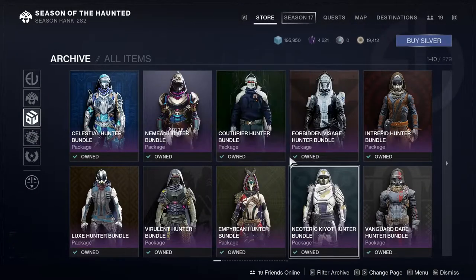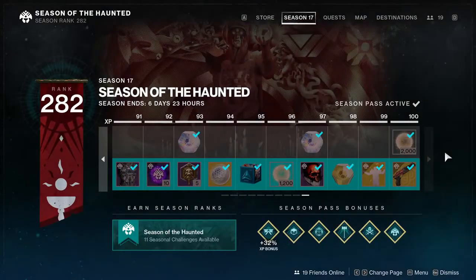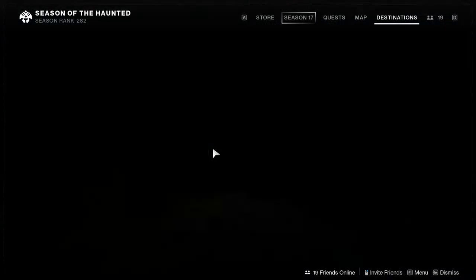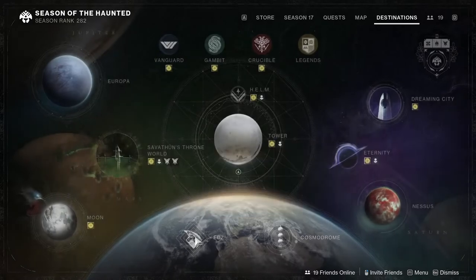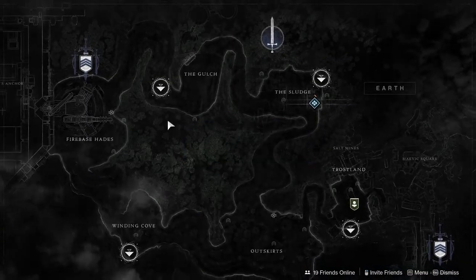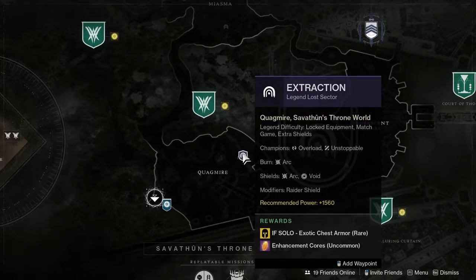Let me know what you guys think about the end-of-season event — if you can even call it that, because it was literally not even five minutes. Let's actually check where the weekly exotic chest is, because I might farm it if I hate myself that much today. It should be in Savathûn's Throne World — and yeah, it is.